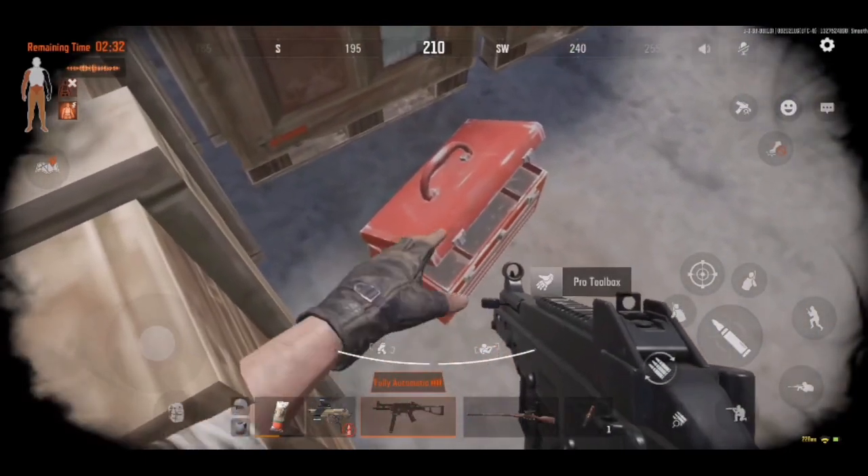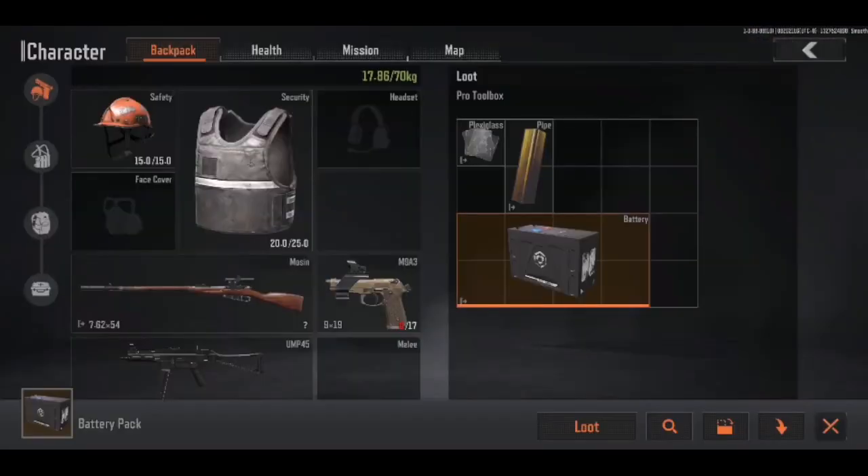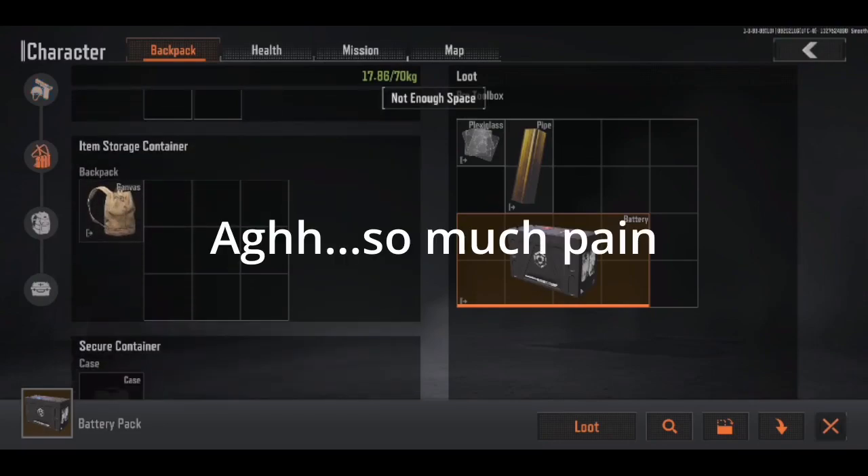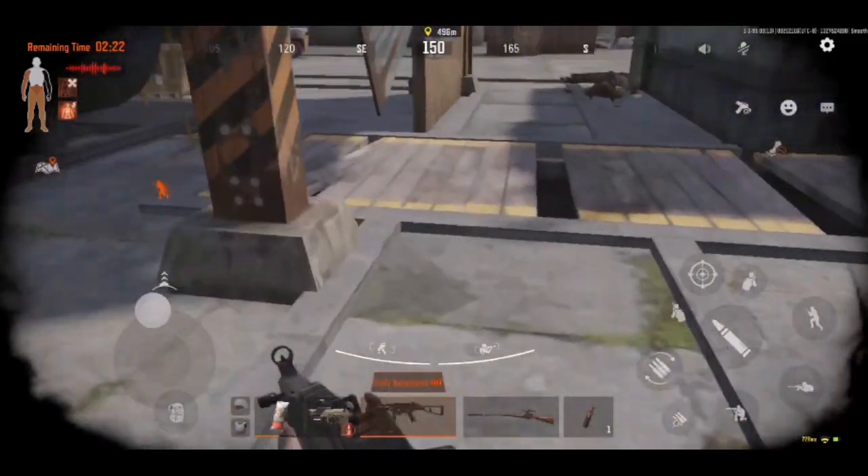Welcome back to Gaming Pauly. In one of my previous videos I talked about farming koans with a low-risk looting route in Lockdown Northridge, but you'll need at least 30k gear value to enter a lockdown map.